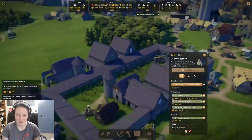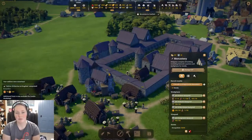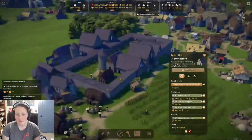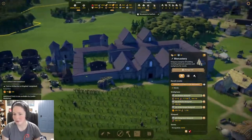When you make your monastery, I would recommend making it a little bit wider than mine. Go out more so you can put more in there — two apiaries, a bigger vineyard, more herbalists. I would recommend making it a little bit bigger. I made mine smaller because I was thinking about making another one elsewhere, but I think I'm pretty much set in stone.